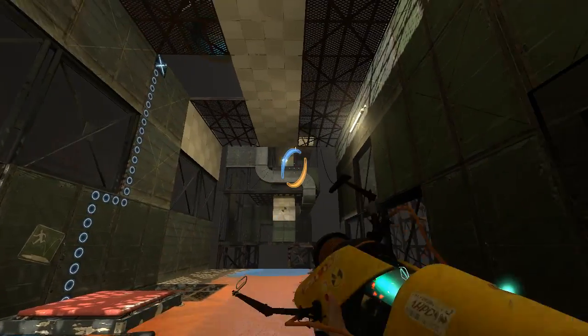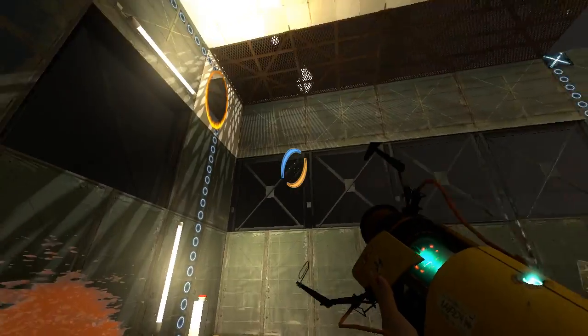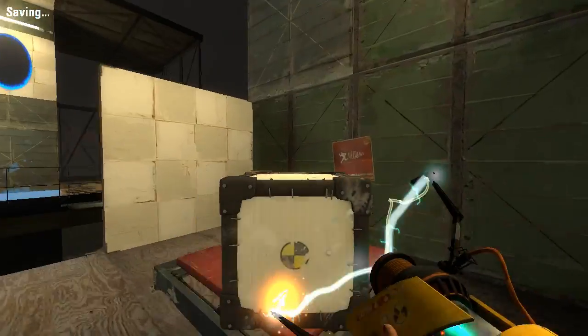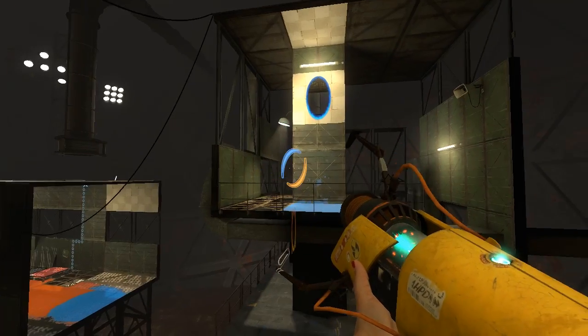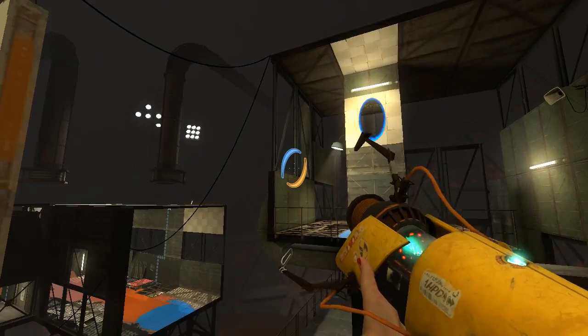That's the intended solution — I'm pretty sure that is what they wanted you to do. Of course, they didn't realize that you could just shoot the portal from here and completely break the test. I didn't get the blue gel in my playthrough; I completely avoided doing that because I found out you could just walk over to the side and shoot that portal surface.